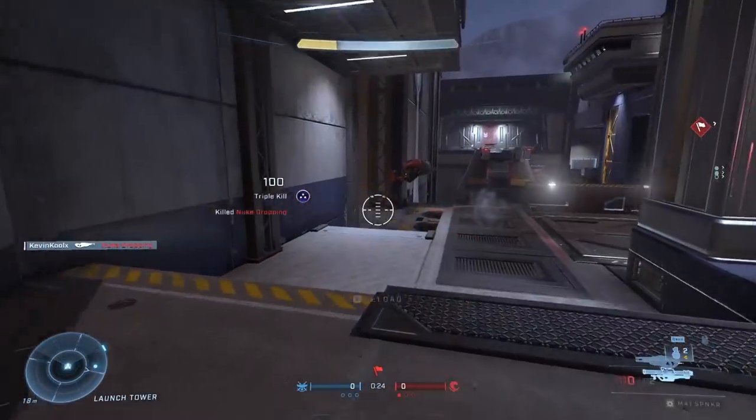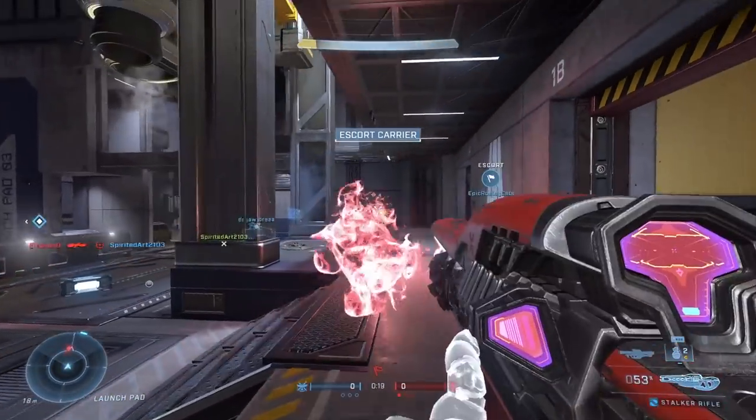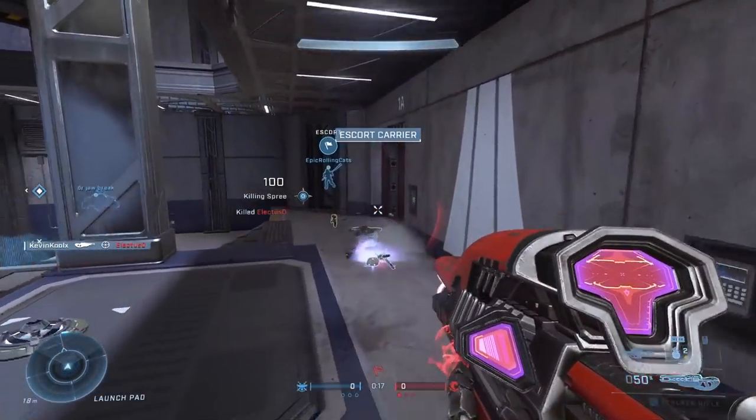This also plays into not overextending. There's an ebb and flow to how far up you can push — you don't want to push so far that you're surrounded by enemies, but you also don't want to stay so far back that you're hiding in spawn. Stay upfront with your team to press the issue, and once you get the kills to bring the enemy team down, push up into more advantageous locations. All of this plays into your overall game sense.